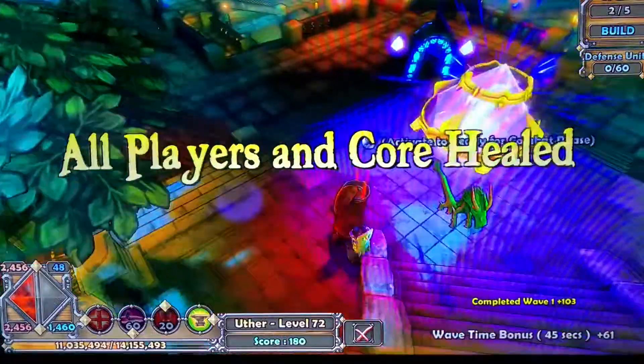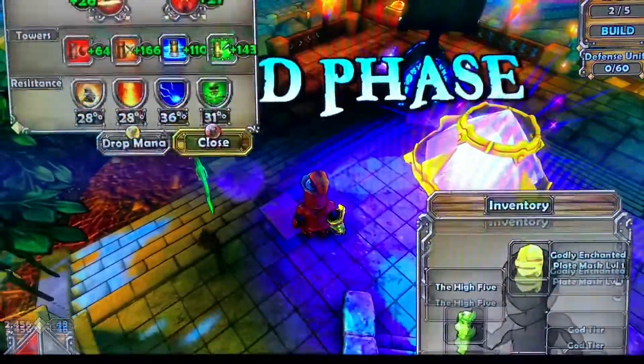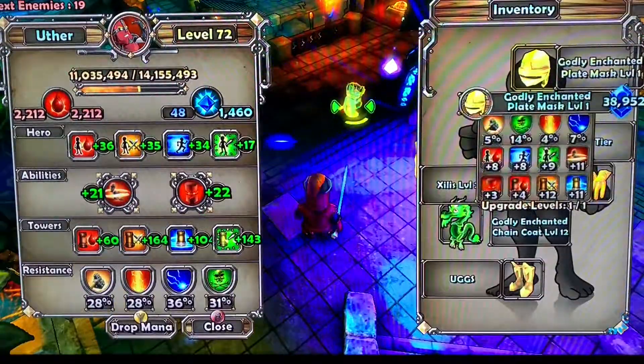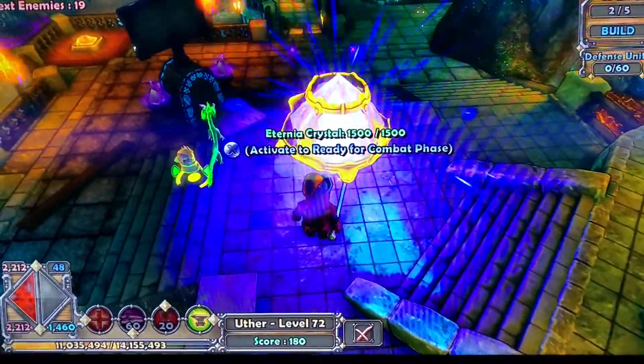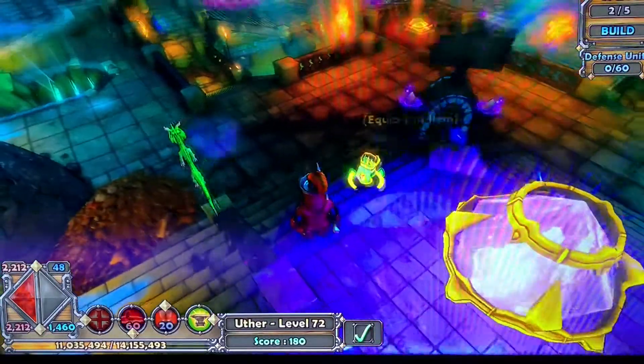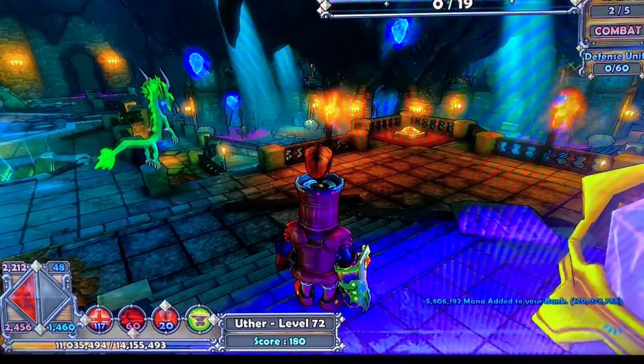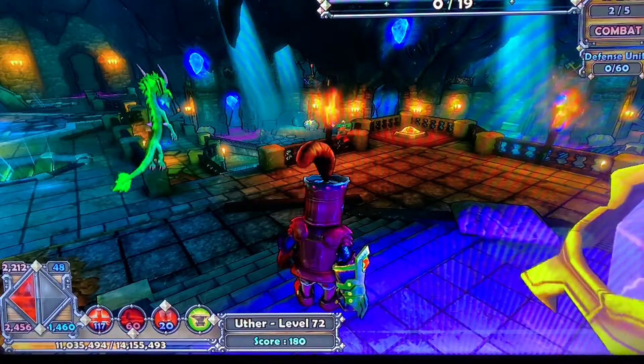I'll do it one more time so you guys can see really closely. I drop the weapon right next to the crystal, activate the crystal, and equip my weapon right as the combat face comes in — and in the bottom right corner you can see 5,800,000 mana has been added.